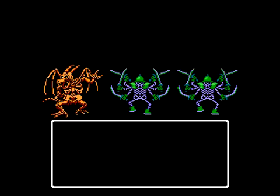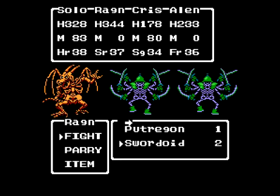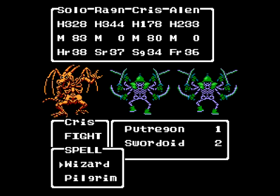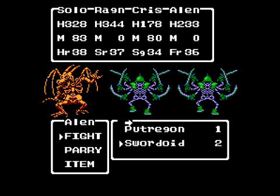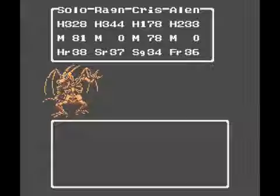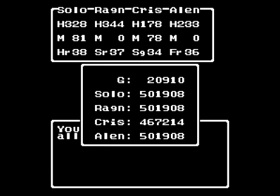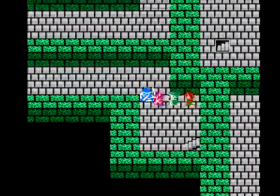We've got some new enemies here: Swordoids and Putrigans. They're all weak to Expel, so let's use it. Since I don't care about getting any more gold or experience from these battles, and they're all fairly susceptible to it — they got a little resistance but not that much — you get nothing from the battle, but I don't care. I just want to get through these guys. Swordoids can use Heal More, and Putrigans can use Blizzard Breath, but nothing I'm really worried about.